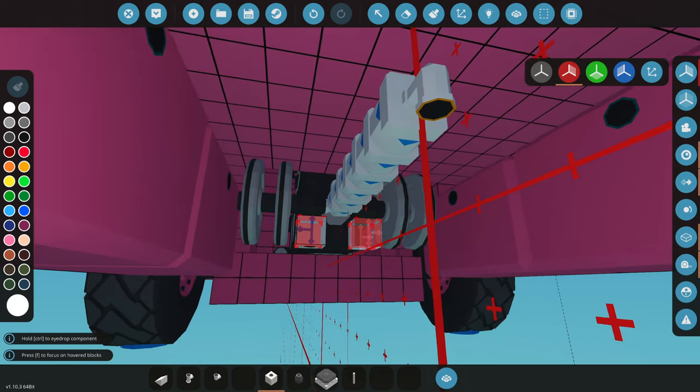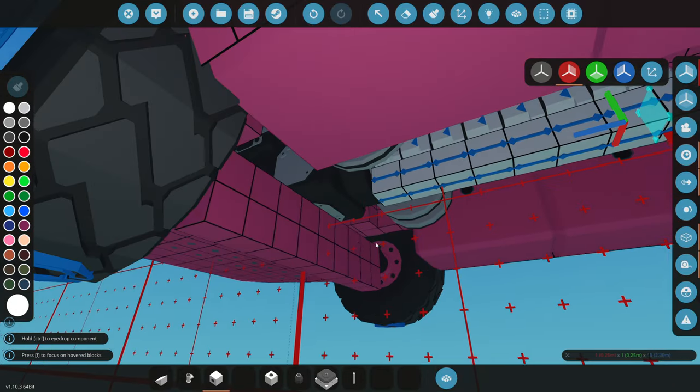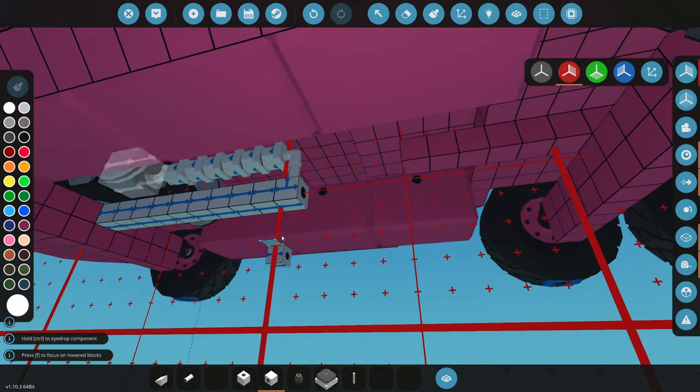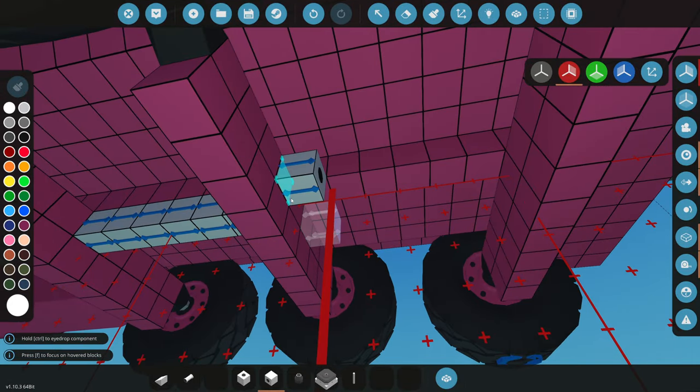Now we can make the drive train. We'll grab a T-piece pipe facing two directions so it can connect to the front wheelbase. We angle it down, and it can go under the engine and connect directly back — amazing. We'll connect everything once we get this thing running.